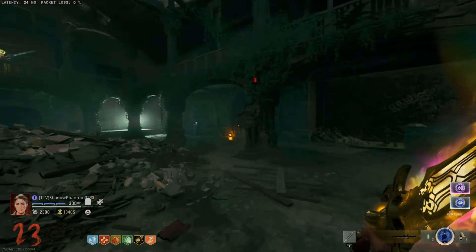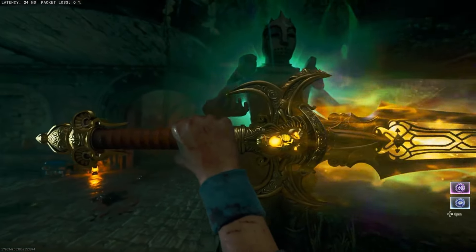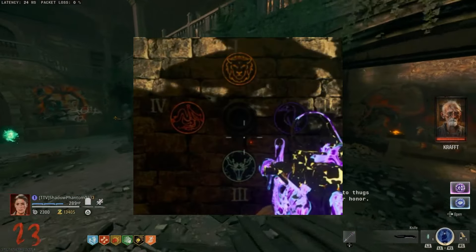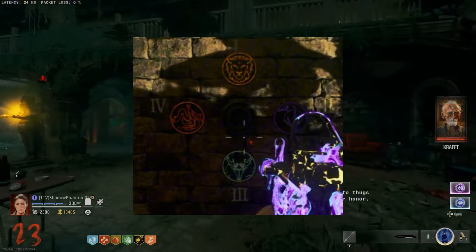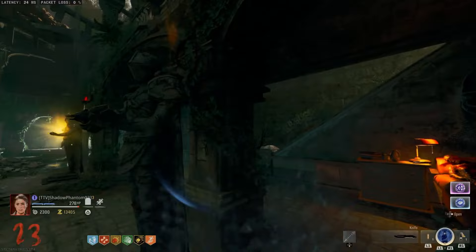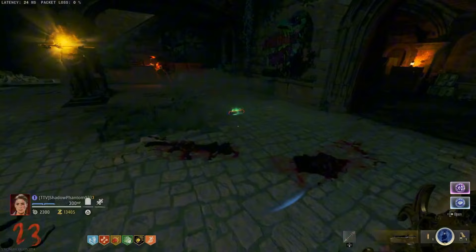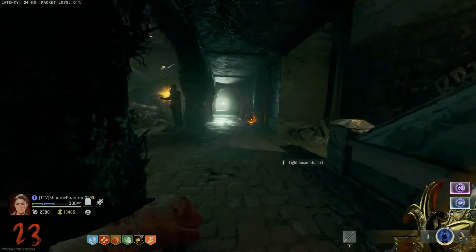Now that you have all the swords and incantations, make your way back into the night room. Match each sword and its incantation to the correct statue in the order shown on the wall symbol from the previous step. Shoot the incantation at the statue, then inspect the sword. Once you have done this for all four, a mystical orb will spawn into the map — pick it up.